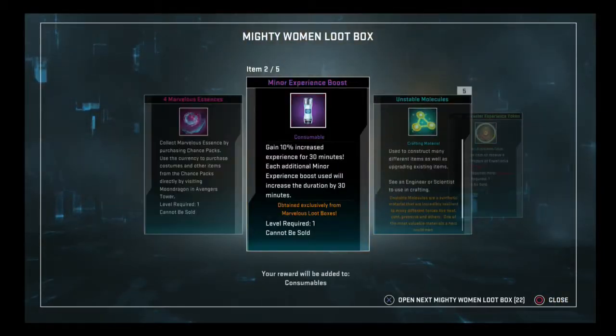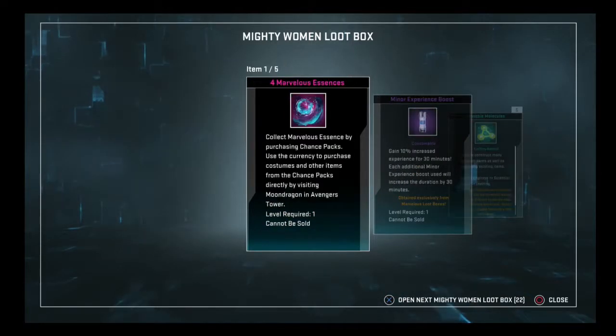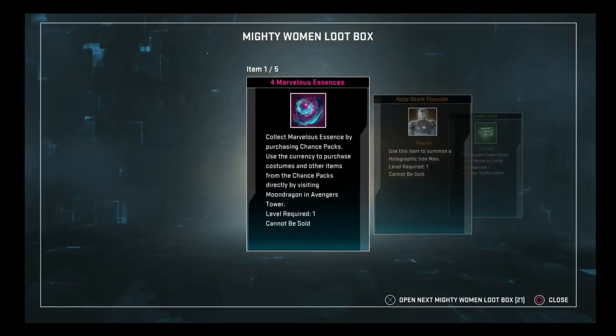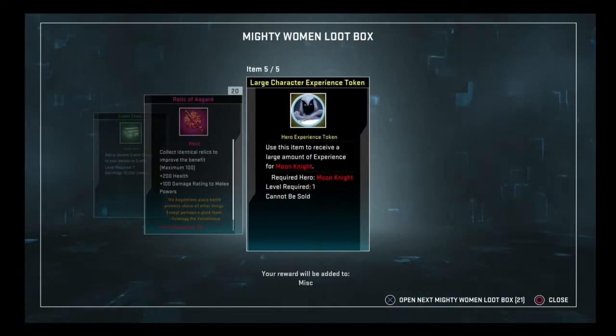4 essences, a minor experience boost, unstable molecule, and 2 large experience tokens. Come on, game, I believe in you. Nope. I'm starting to stop believing. 4 essences, a flourish, a medium credit chest, a lot of experience tokens.